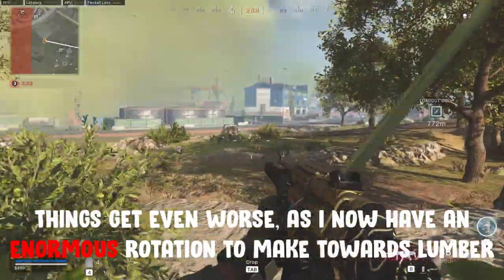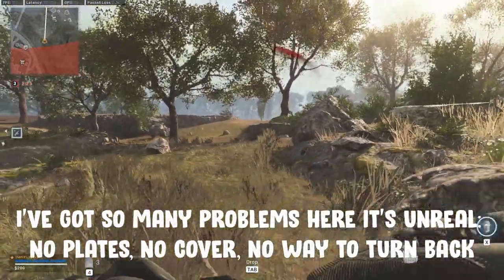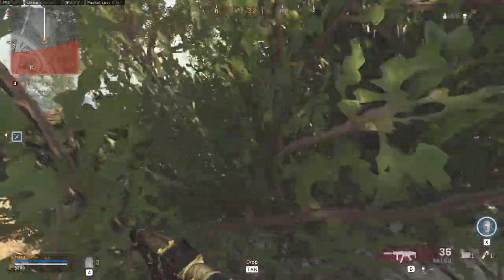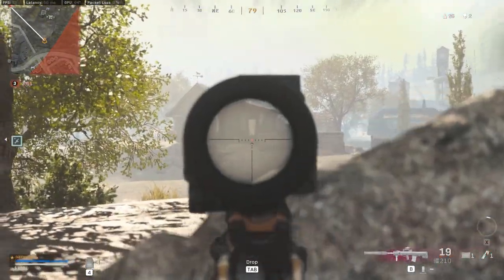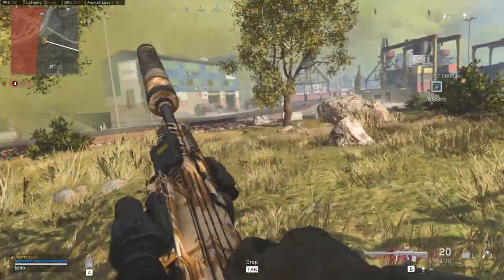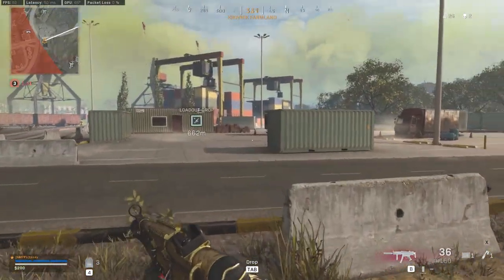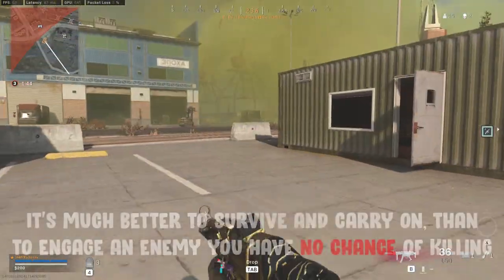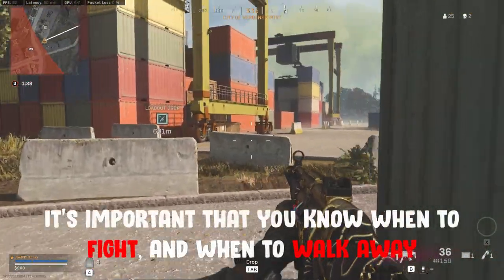Things really don't seem to be going my way though, as I now have an absolutely enormous rotation to make. To make matters worse, I suddenly start taking fire from farmland. I've got no cover, my back is to the gas, I haven't got enough plates and I have no way of pushing this enemy. If you're in a situation like this, the best thing you can do is recognise your disadvantage and get out of there. I'm able to suppress this enemy, forcing him to back off and recover. This means I can sprint in the opposite direction and put as much distance between us as possible. It might seem like a weak or pathetic move to run away from an enemy, but that's just not the case. There are some gunfights and situations that you just can't win. It's much better to live to fight another day than rush head first at an enemy that you have no chance of killing. You need to know when to fight and when to walk away.